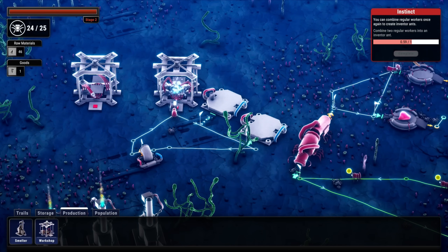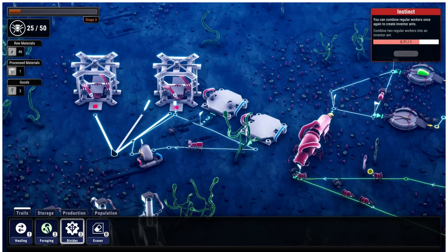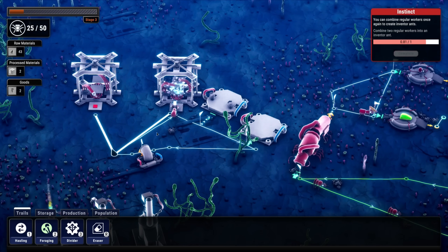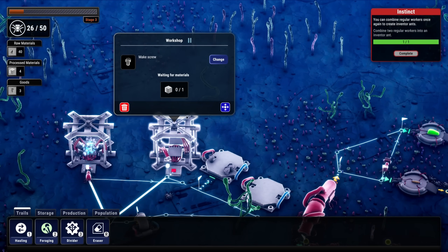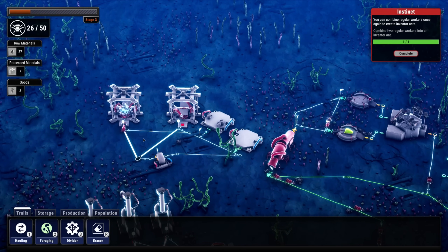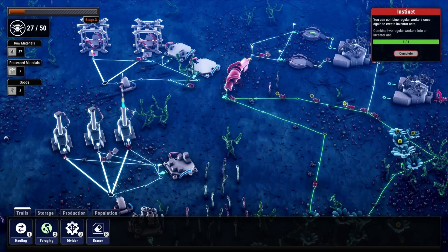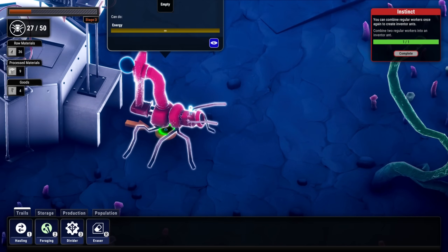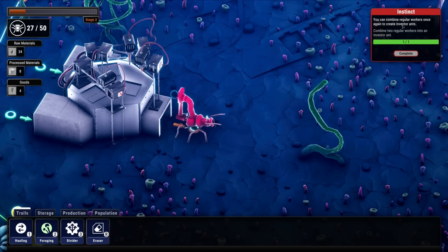Let's grab a divider, hook this in to there. One workshop is going to do screws, the other plates, and then they go through here. Let's get some workers on there. How long do these guys last - significantly longer, still not super long. Oh my gosh, what is that monstrosity? It has infinite energy! Inventor ants!